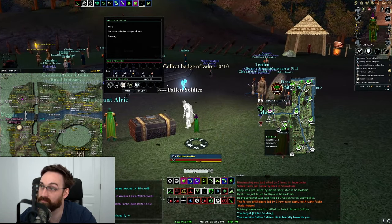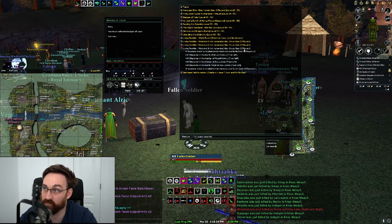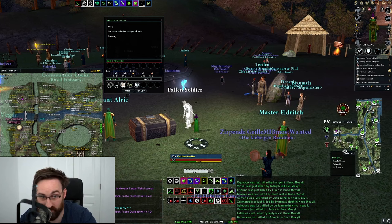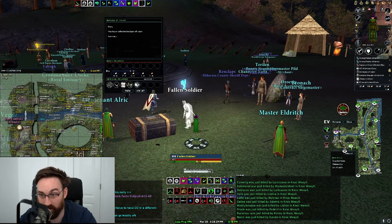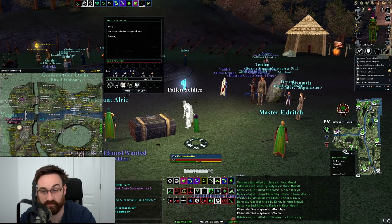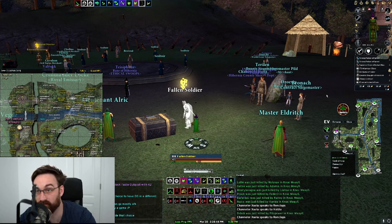You get Badge of Valor from different Living Frontier quests. Check your journal with J — there's a group size 2 Living Frontier quest at Mount Colliery in Snowdonia, for example. You can port to Scathag and kill some Deserters to get Badge of Valor, then trade them in for glass or other currencies.